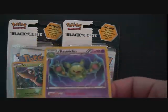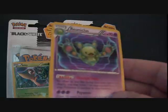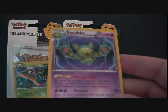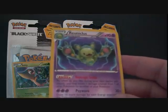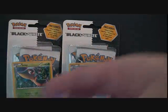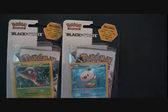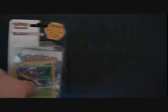The reverse is a Darumaka, and the rare — oh, cool — Reuniclus Holo. This is really nice. The ability, as they call it now: you may move one damage counter from one of your Pokémon to another of your Pokémon. I could see that being good, but 90 HP on a Stage Two is pretty bad. But it's a great artwork card. I like it.